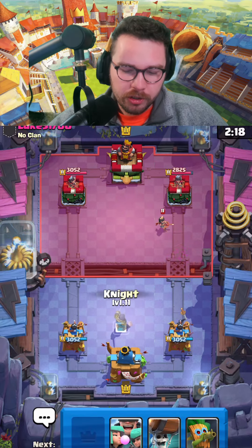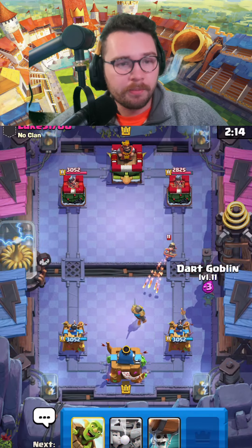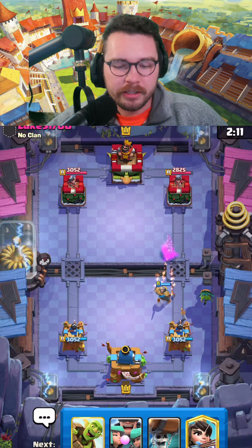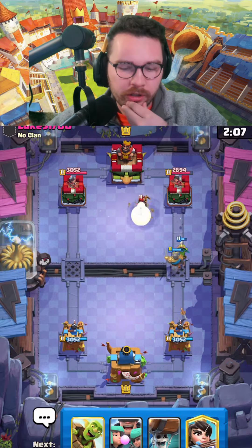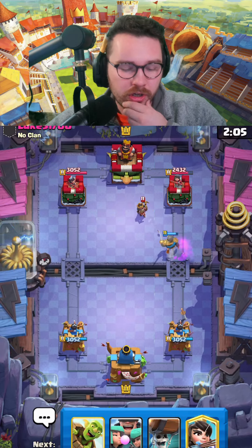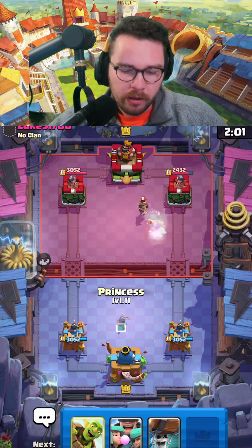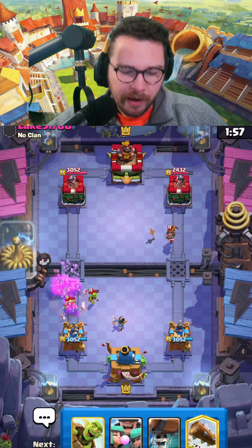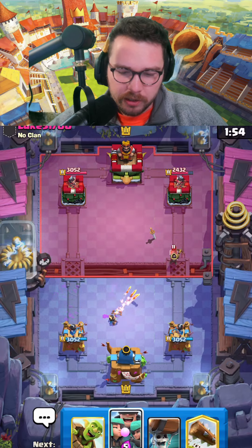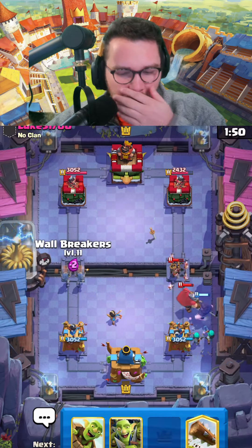Looks like he's running traditional log bait, which is no surprise. I think we have an edge in this matchup if we overwhelm them, but we need to watch out for rocket cycle. We need to use our spam to get an early lead, because if we don't they're going to chip us out with rocket cycle. He's running with the little prince — princess is going to get a ton of value on both lanes.